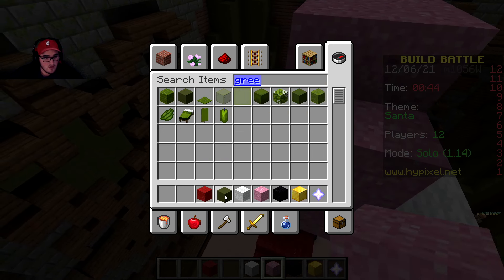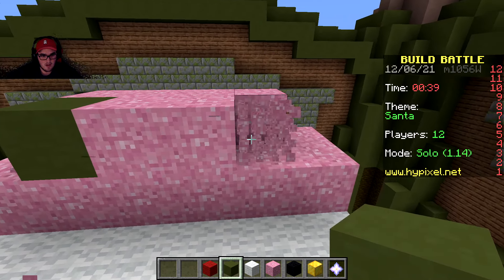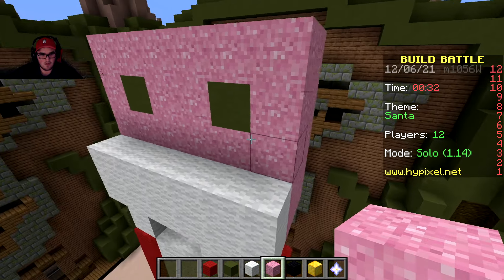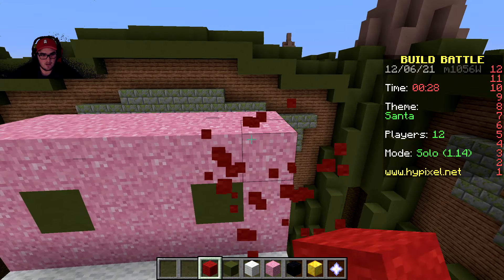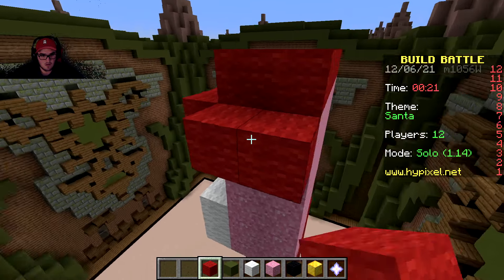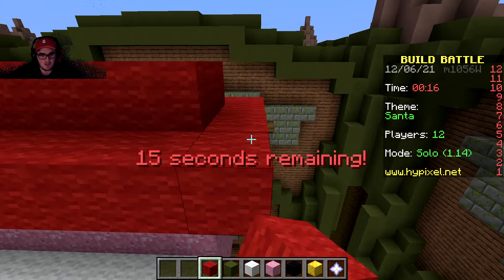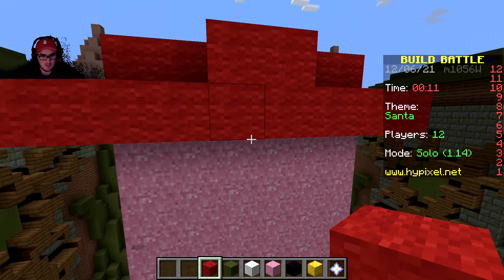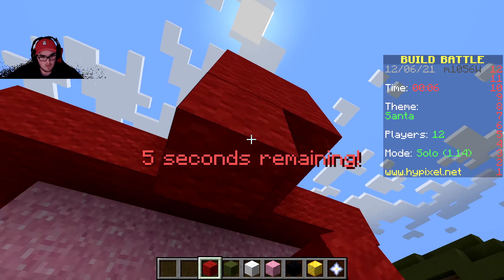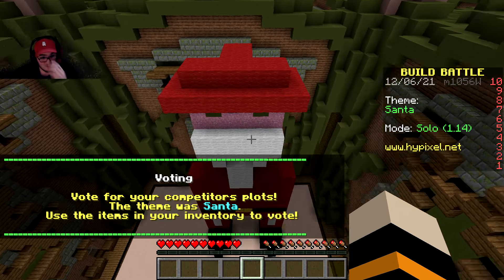We'll do green for the eyes - eye right here, eye right here. Then we'll try to put his hat on him, getting those arranged, and add the little end piece on the hat. Yeah, that's as good a Santa as we're gonna get. I think we did alright.